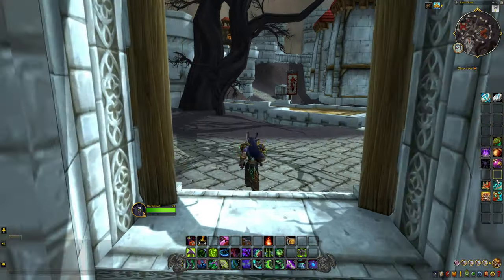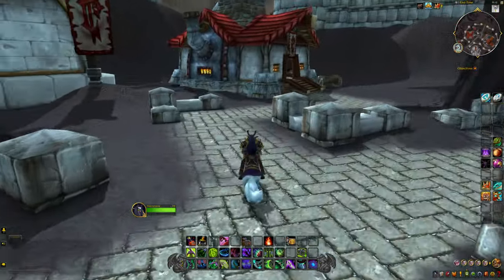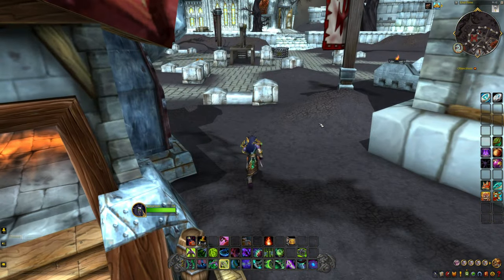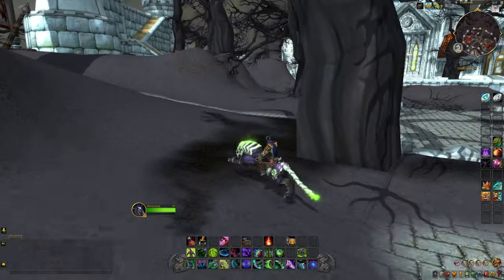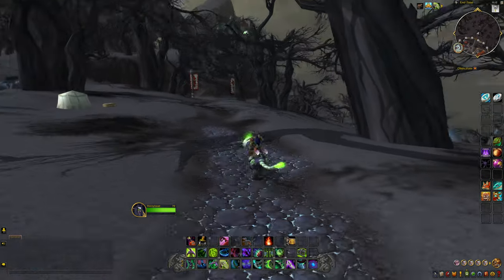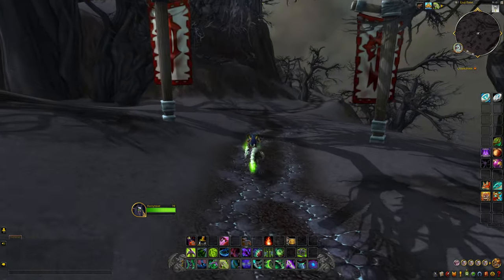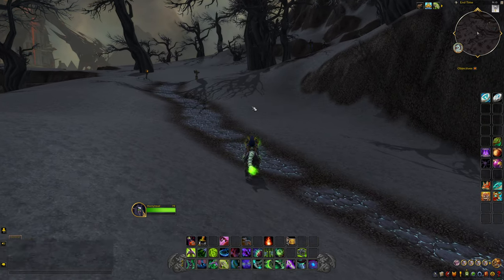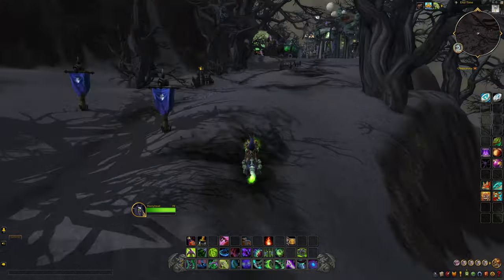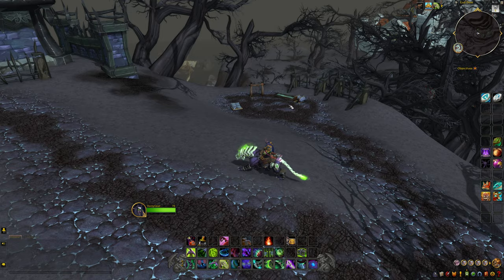Oh here we go — we can go outside the back side. I love that they keep so much detail in these maps that you're normally not supposed to see. It's so cool to see everything. Now this is technically supposed to be in Northrend, so this is supposed to be Dragonblight — technically we're like in an apocalyptic Dragonblight version of Northrend, just supposed to be the apocalyptic End Time, right?